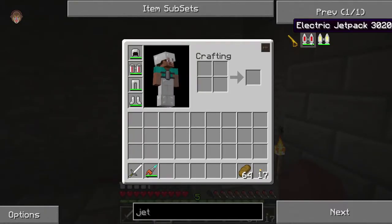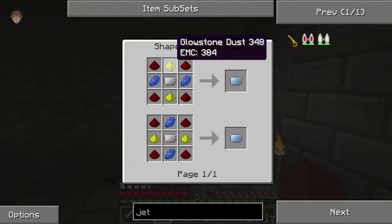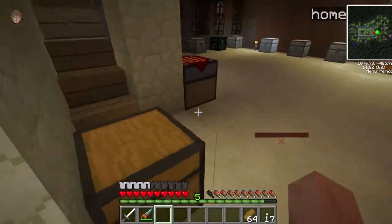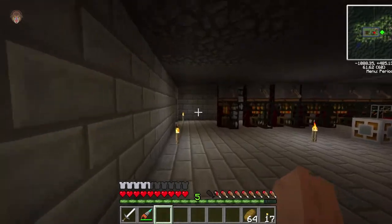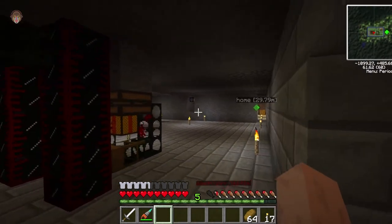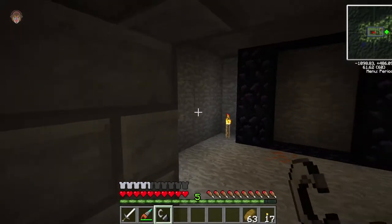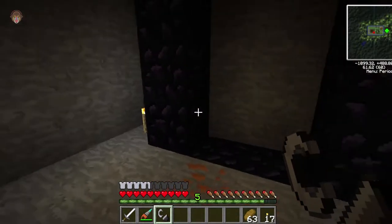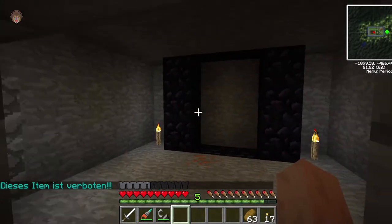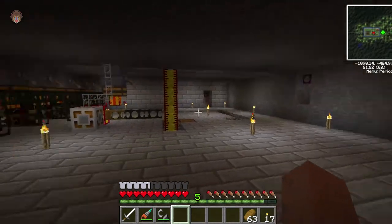For today I was thinking jetpack. To create a jetpack we need an advanced circuit, some glowstone — and inside the advanced circuit there's more glowstone. I originally wanted to go to the Nether, but when I placed the portal blocks correctly, it said 'this item is forbidden.' So apparently we cannot go to the Nether — it's something to do with the server.